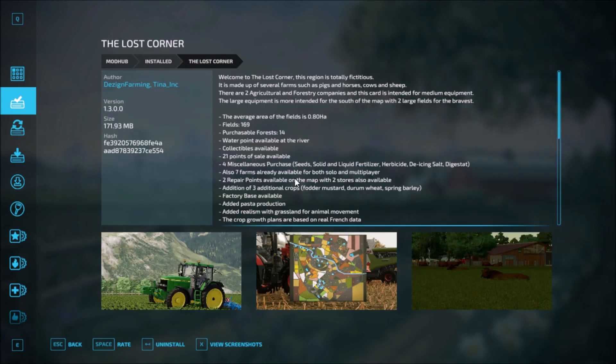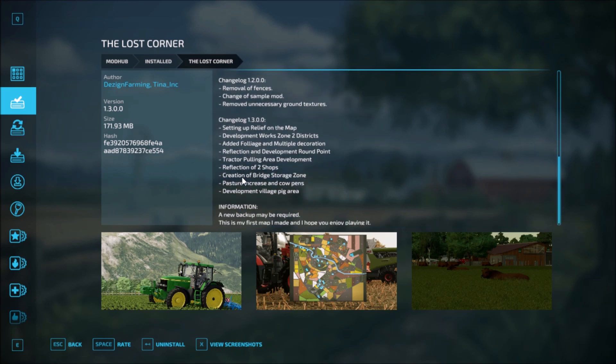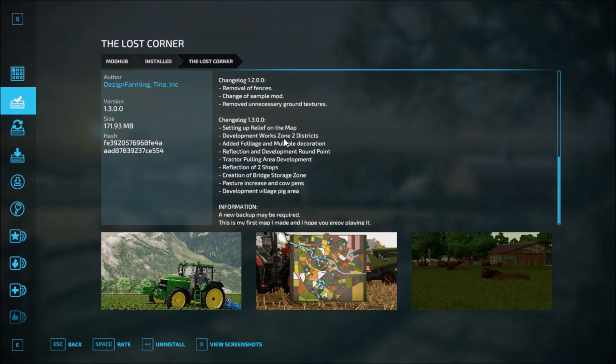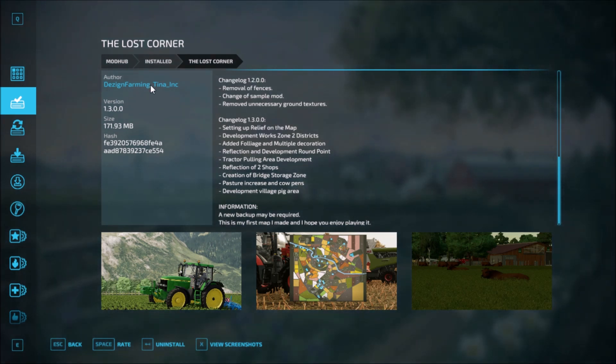The Lost Corner has had multiple changelogs. The first changelog, then version 1.2, and then version 1.3 as follows: setting up relief on the map, development work on stone in two districts, added foliage and multiple decorations, reflection and development of a roundabout, tractor pulling area in development, reflection of two shops, creation of bridge storage zone, pasture increased and cow pens, development of village and pig area. A new save backup is required for this update.